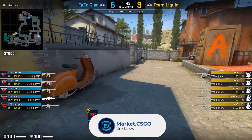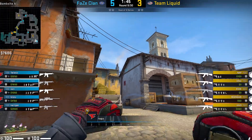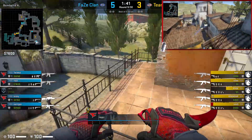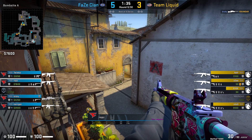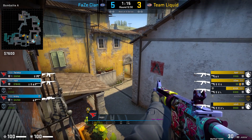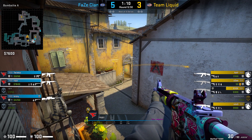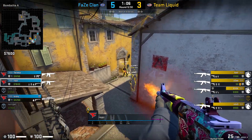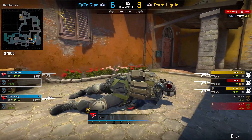Another option in a 2A situation is to smoke off deep mid using a specific lineup, making it awkward for Liquid when they default on ramp. After shift-jump-throwing, Rops self-boosts on top of flowers — though self-boosting is a bit hard, so you can get a teammate to help. Once boosted, he looks toward boiler. After quite a while Liquid decide to take top mid, but Nitro jump-peeks, which beats Rops on the spray. He just got outplayed in this round.